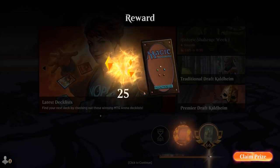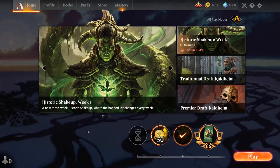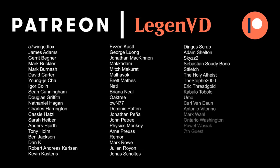Overall, Taking Turns definitely has a small niche in the historic metagame. It'll struggle against hyper-aggressive linear decks that can kill around turn 4 consistently, since we don't have a lot of cheap interaction — although that could be addressed after sideboarding. Against any deck trying to get to the mid or late game, we can completely take over with our Planeswalkers and extra turns. Ritual of Soot is also a nice card right now against the various Collected Company decks. Thanks for watching, hope you enjoyed, and as always have a nice day. Thank you to all my patrons — you can become a patron at patreon.com/legendvd.